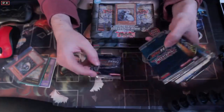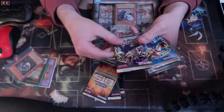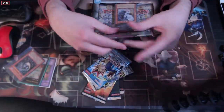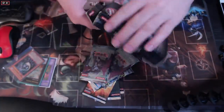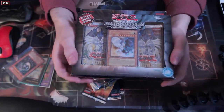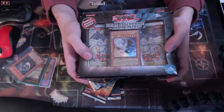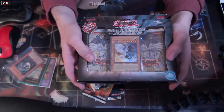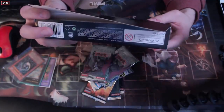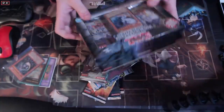I've got a Turbo Pack 5, Turbo Pack 7, OTS Pack 11 - pretty sick - an IOC unlimited, nothing too crazy, a Blue Eyes reprint pack, and then two unlimited Power of the Duelist. And then oh man, this is the coolest thing here. This is opened at the bottom, might be a little sketch. I bought this off eBay. This is the only pack you can get DR04 from, and DR04 has things like Sorcerer of Dark Magic, DD Assailant - cool stuff. Could be a little sketch since the bottom was open. If so, that seller is getting a big swift negative rating.